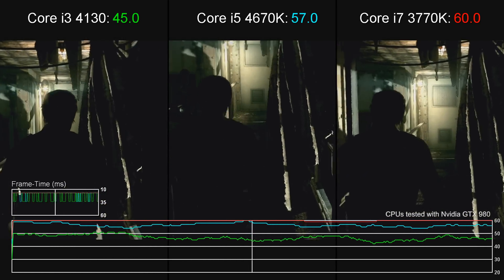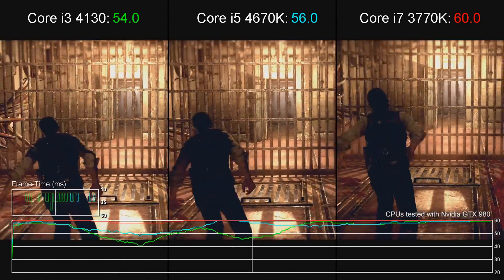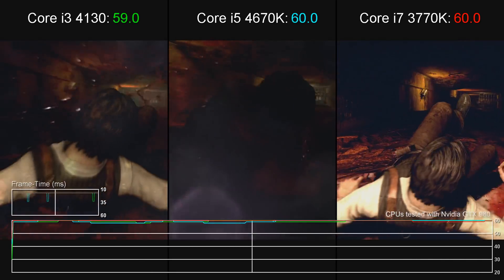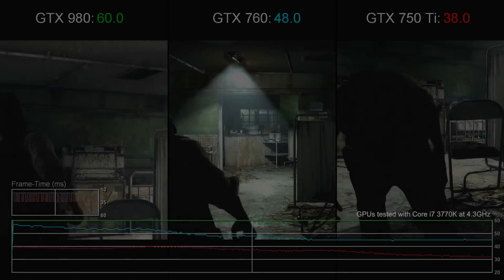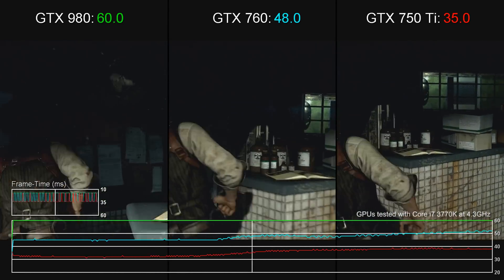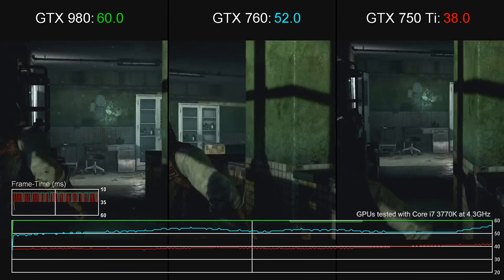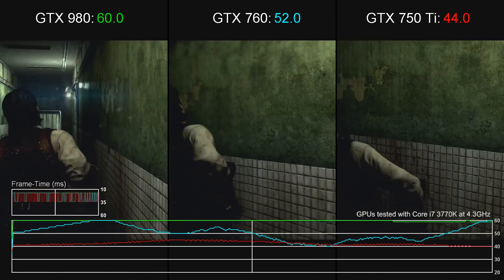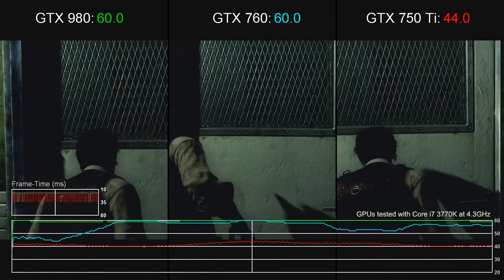Bethesda's recommended spec of a 4GB graphics card with an i7 CPU definitely seems to be overkill. Thanks to the limitations put in place on the game itself out of the box, this game should still perform at 30fps with an i3 and a decent 2GB GPU. Bearing in mind the surfeit of GPU and CPU power we have on tap here, it has to be said that these results are somewhat disappointing. The Evil Within bears all the hallmarks of a basic console port — you can get console-like results on fairly mediocre hardware, but for enthusiasts looking to push their kit the game offers very little scalability beyond resolution boosts.